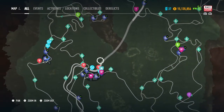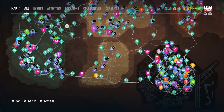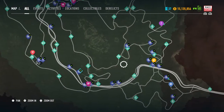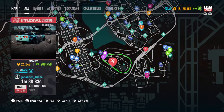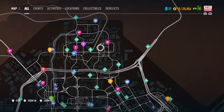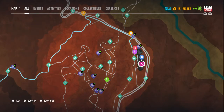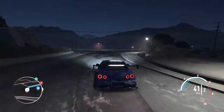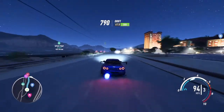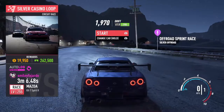Alright, where are we — let's do one more race. What race do we want to do? There's a couple over here, there's one right here — teleport right here. I think this is a circuit race so it should be laps and stuff. Yeah, it's right here — Silver Casino Loop. So it is a circuit race — drift side bet for a hundred at 1,640 yards.